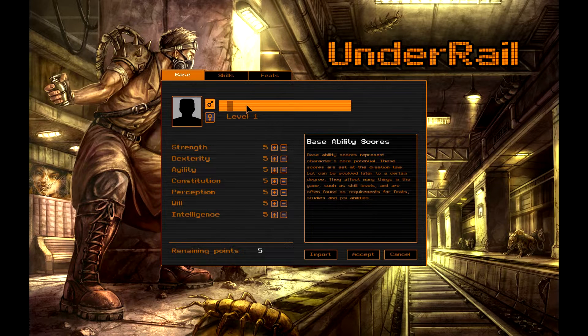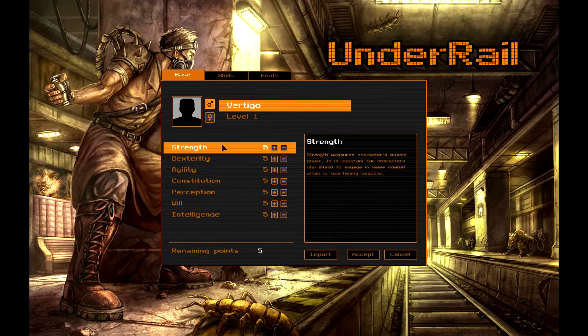As usual, you start off making your character. We'll call him Vertigo. You can make male or female, but right now you just have a blank profile because it is alpha. You have all the stats going — I will go ahead and read off the stats so that you guys know what they are. Strength measures a character's muscle power. It is important for characters who intend to engage in melee combat often or use heavy weapons.